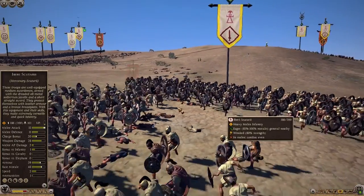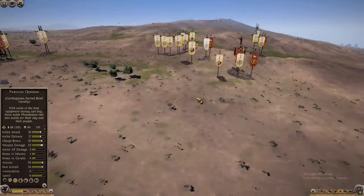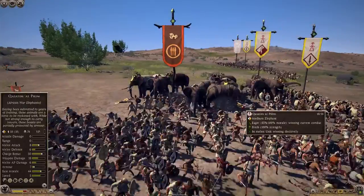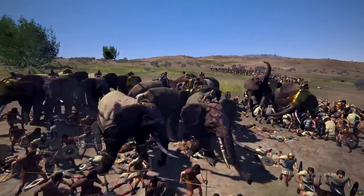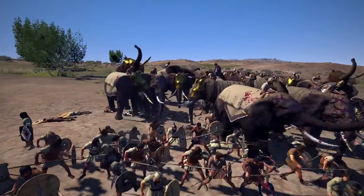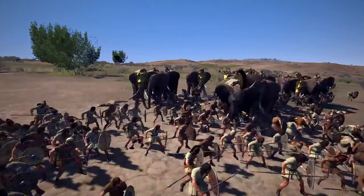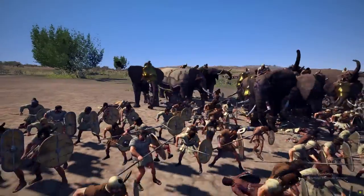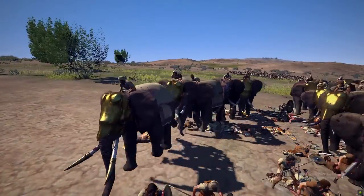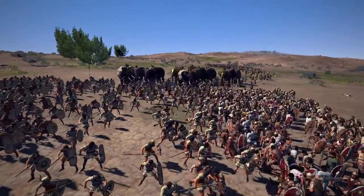My scutarii are charging in — scutarii are pretty great, a good solid unit that I eventually just stopped using. Why? Because I just found that the Liby-Phoenician thorax swords are a bit better stat-wise and can hold the line better, and the Mbakti were also quite strong. So I found personally that in the later stages of the game I preferred to leave the scutarii. But they were still perfectly usable — I just chose to move away from them. End of the time. It's like elephants are herbivores.